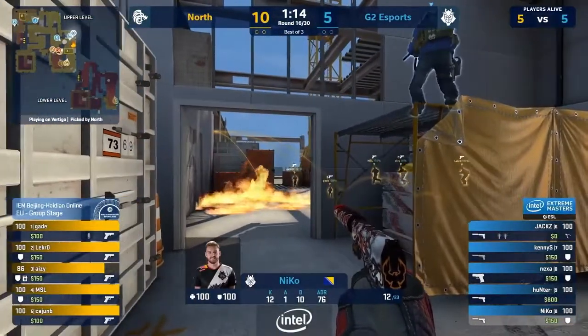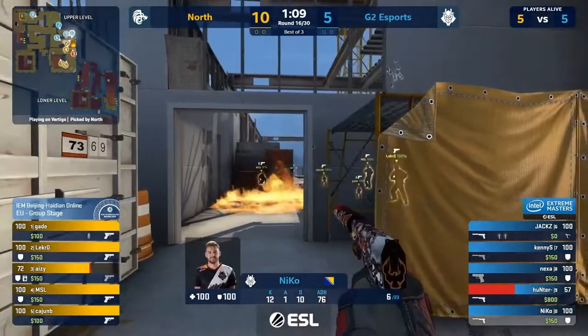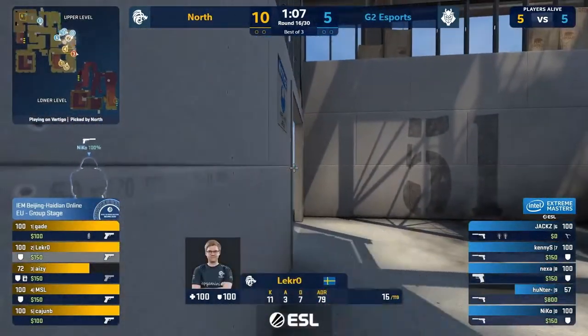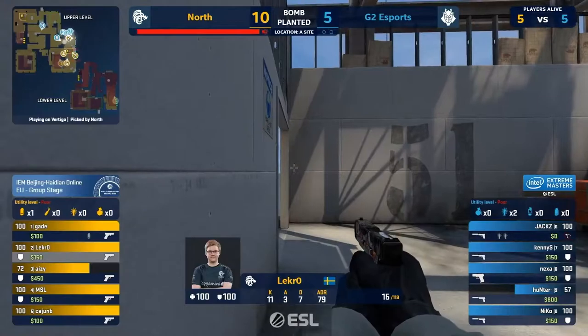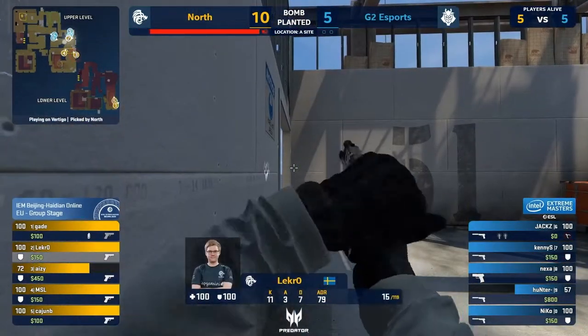Smoke is good, deep towards elevator room. Molotov on the boost box. Now Niko and Hunter — they need to hit a couple of crisp headshots. That's a lot of info for Hunter. He just says yep, backs away. Lekro tucks in and they got the bomb down. This is what G2 tried and have failed in the past.